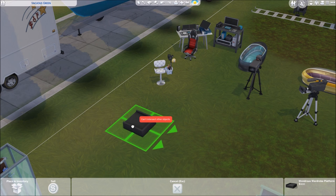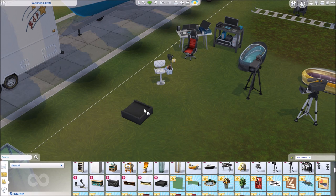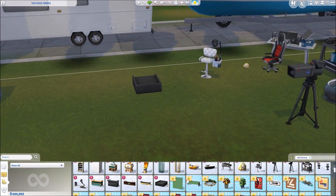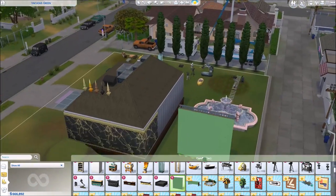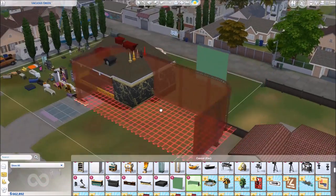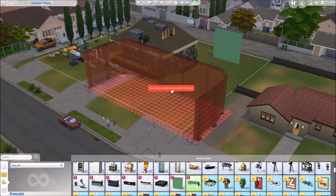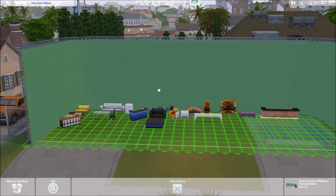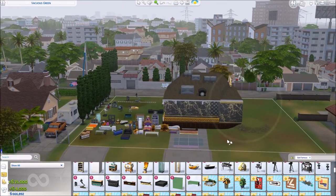Then we have the 'Wondrous Wardrobe Platform' — for the stylist, I think. The stylist can put their sims on there and get them dressed, it's like a pedestal. They have different color swatches. And then we have a green screen — a huge one! Is there a red or blue screen? No, it's only green screen. And a massive green screen as well. This is really huge but interesting to have.